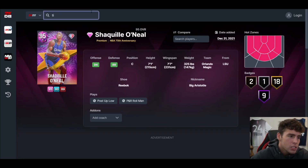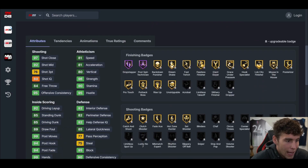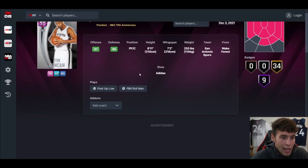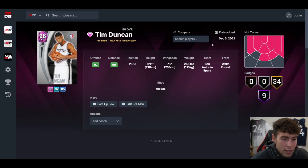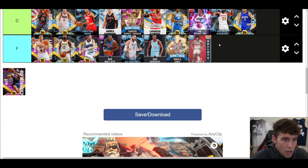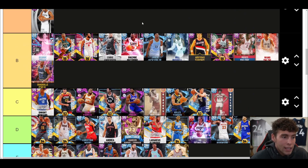Tim Duncan — A tier. I like Tim Duncan way more than Shaq, and maybe it has to do with badges. Badge-wise Tim Duncan is way more complete, and even on the defensive end he's going to be better than Shaq. Tim Duncan is another card — maybe we'll see a Galaxy Opal in the next couple of months, and if we do he might be the man at the center position.